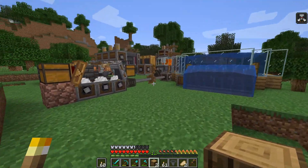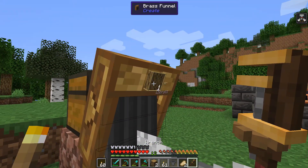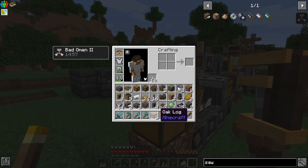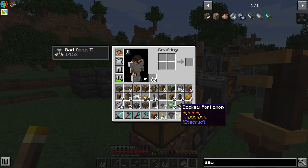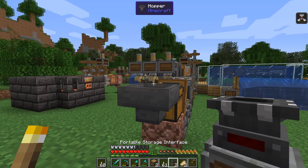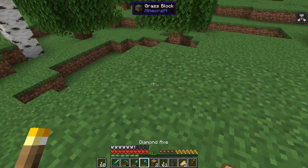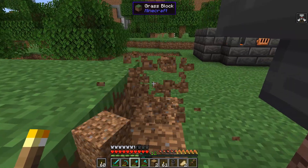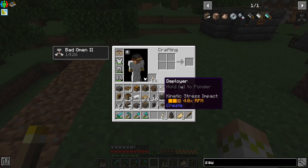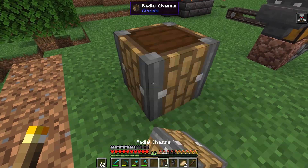We set it to one oak log at a time — these have the option of pulling out full stacks. Then we put down a hopper into this right here, and then our portable storage interface on top. This is going to connect with the portable storage interface on our setup. I'm thinking I need to move it back one, collect this dirt, and then place it down right here. We put down our mechanical bearing — our final one of the episode — right here.